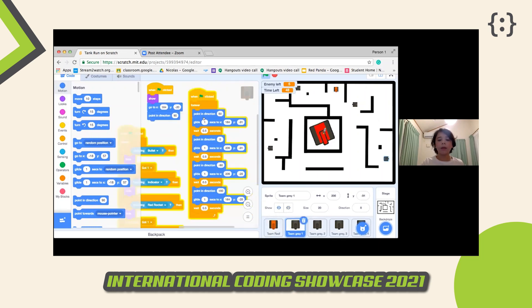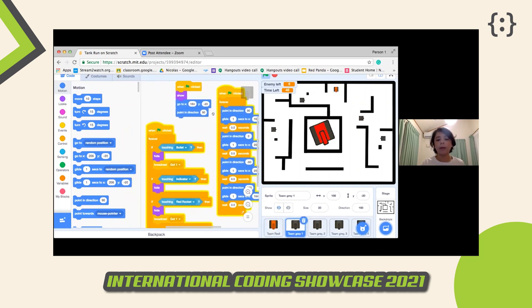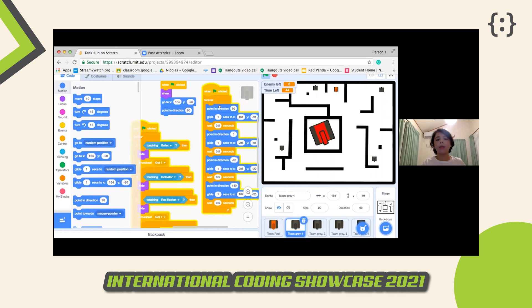As you can see here, the gray tank has a certain route — it glides to one area, then down, then right, then up, and it repeats that many times, forever.